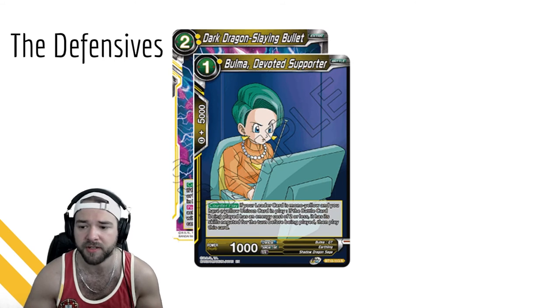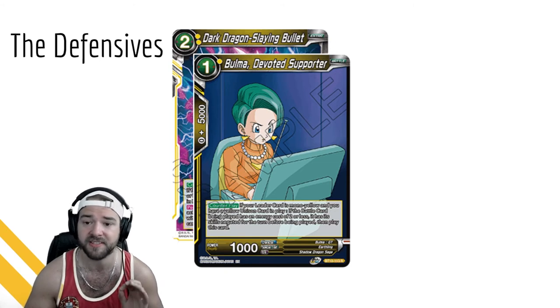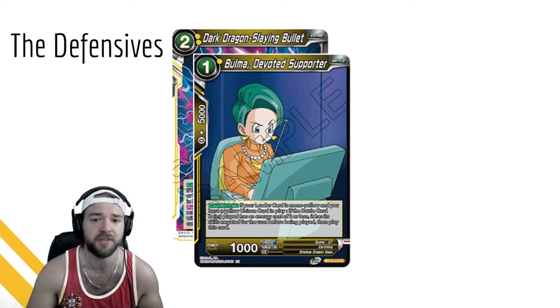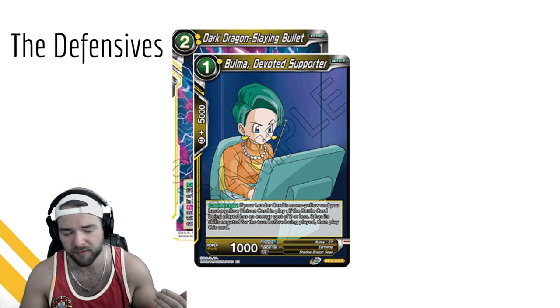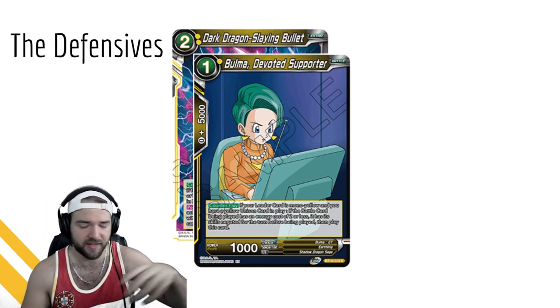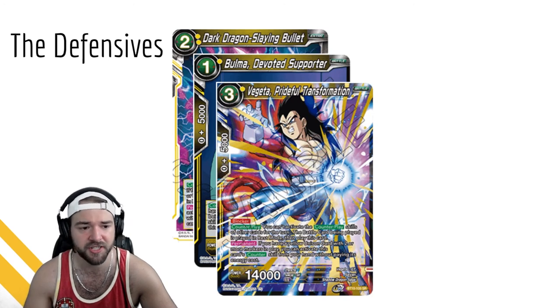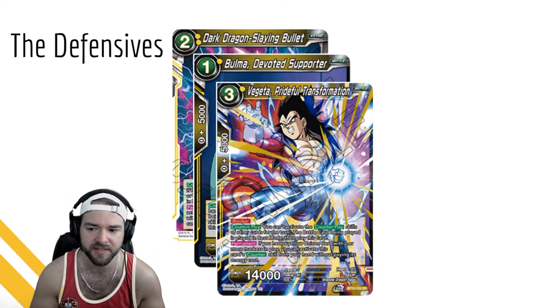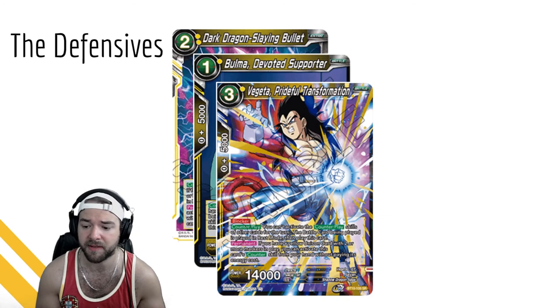Bulma Devoted Supporter: Counterplay - if your leader is mono yellow and you have a yellow unison card in play, if the battle card being played has an energy cost of two or less its skill is negated before being played. This actually stops things that proc on entry - Bulma can save your nine-drop Shenron, and can stop Invoker from using the six-drop that allows them to catastrophic blow you for four in a turn. Vegeta Prideful Transformation: Blocker Counterplay - you can't activate the counterplay skills of other cards for the turn, but the battle card being played is placed in rest mode.